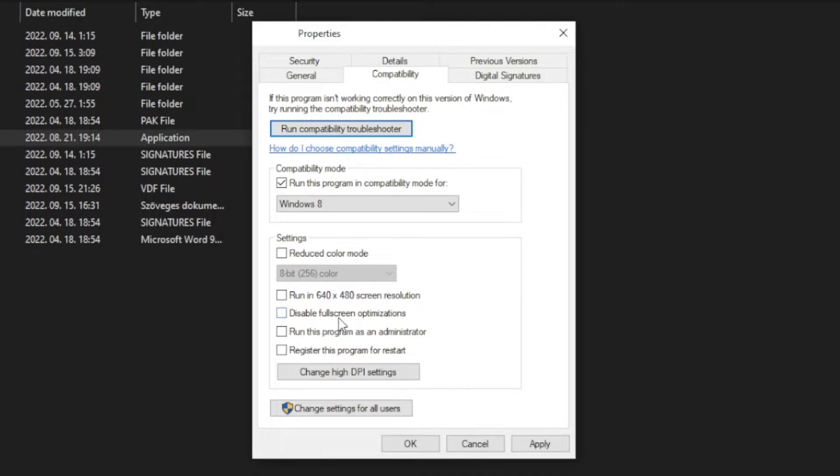Check Disable Full Screen Optimizations and Run This Program as an Administrator. Click Apply and OK.